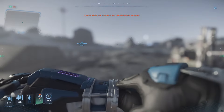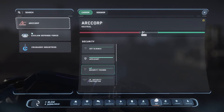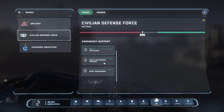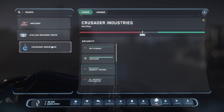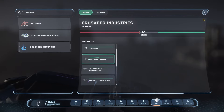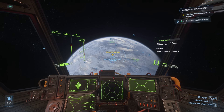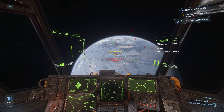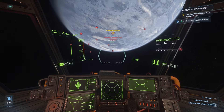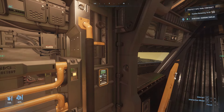Each system has a rep system - Microtech, ArcCorp, Crusader, Hurston all have their own rep system, and then there's a broader rep system as well. As you do these mercenary missions, you'll unlock more and they'll give you more money, though sometimes they'll be a little more difficult. Once you get into a bit of rep, you can see the 'Protect Site Trial' contract - take this as soon as you can find it, as it will open up other missions we can use later on.